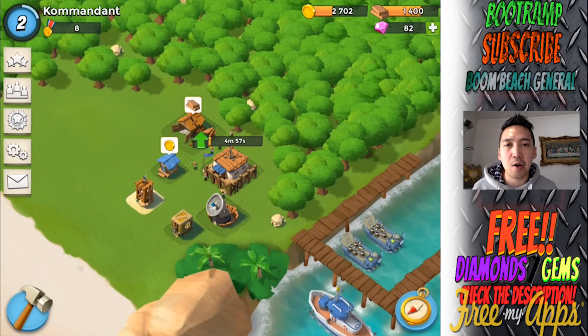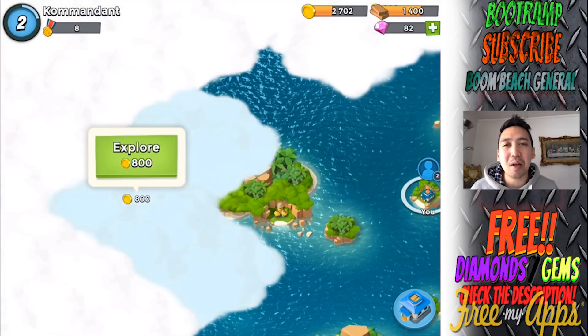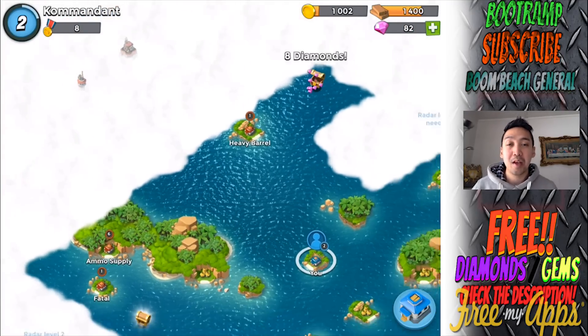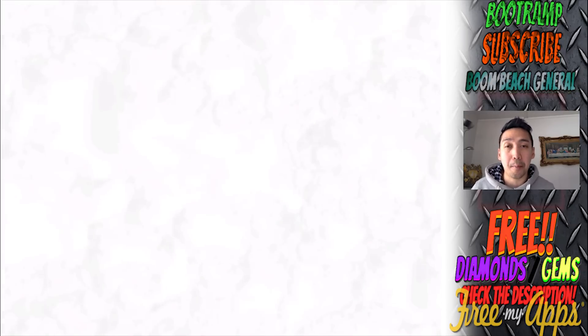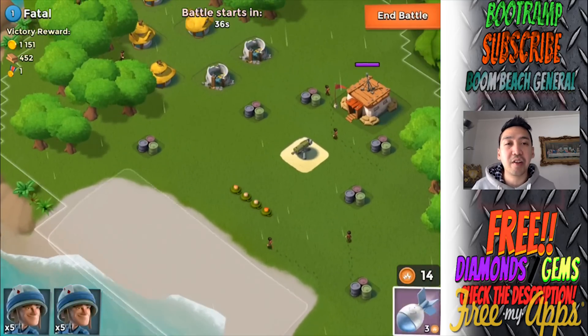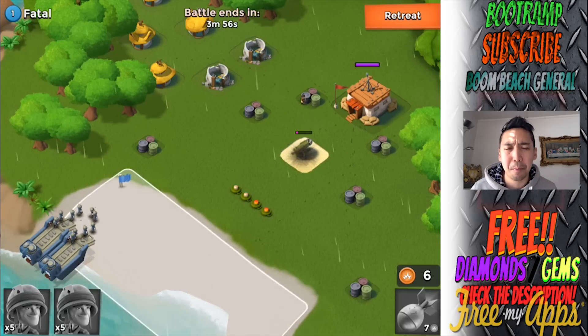I'm going to be upgrading the HQ - that's the result. Rushing the HQ is actually a really good idea - that's a tip for you guys. Rushing the HQ is not a problem in Boom Beach, but when you rush the Town Hall in Clash of Clans it is a problem because you get a loot penalty.